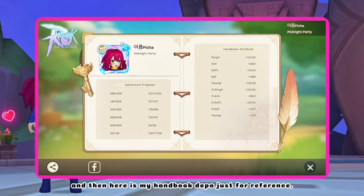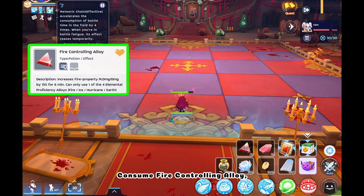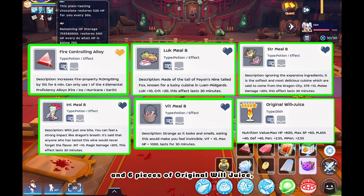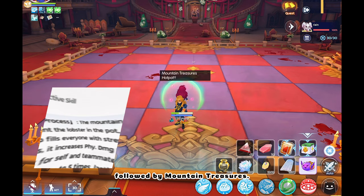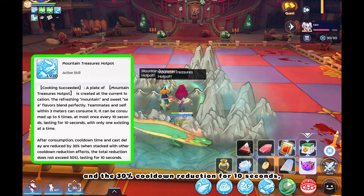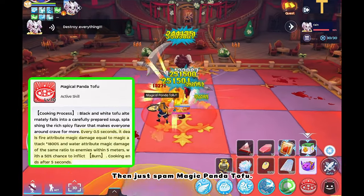And then here is my handbook depot just for reference. And now for the Ghost Palace demo run. As always before starting, consume Fire Controlling Alloy, Meal Bees, and 6 pieces of Original Wool Juice for maximum damage output. Then buff up Comet Fried Rice for the HP absorption shield, followed by Mountain Treasures for the 50% magic damage increase and the 30% cooldown reduction for 10 seconds so that your buffs can cool down fast. Then just spam Magic Panda Tofu.